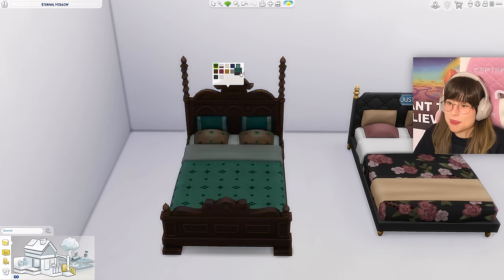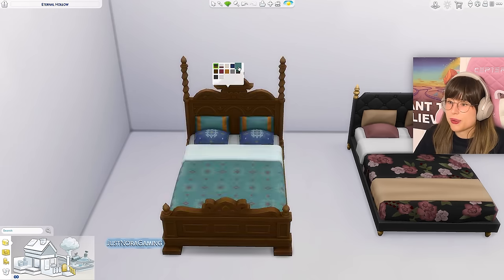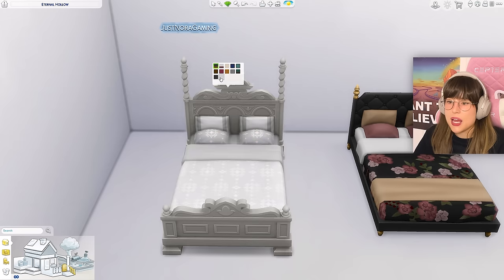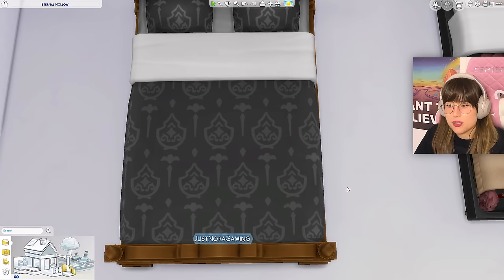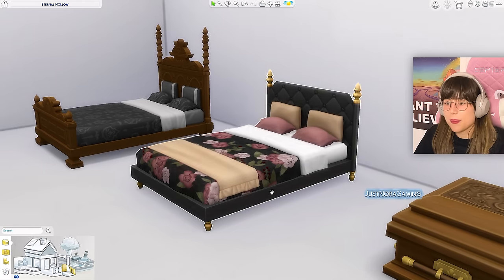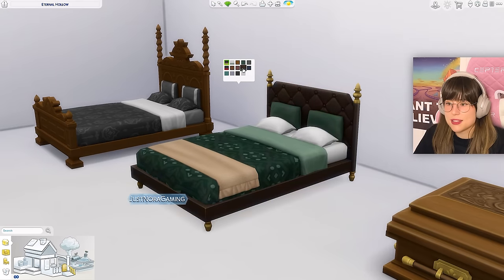Back to this bed — it has some beautiful shades. We've got the classic brown, a more cream, darker ones, a completely white one, and a complete black one. I really like the patterns on this bed too — got some fun stuff going on. The modern bed also has some funky colors, shapes, and sizes — oh, we got a little purple moment, which is not often used in The Sims.